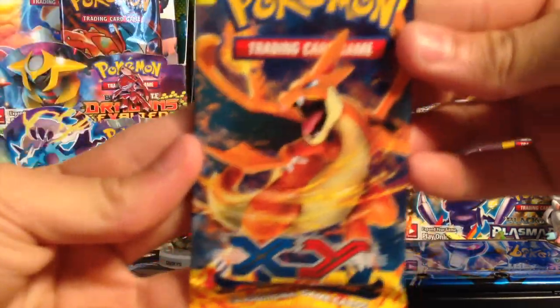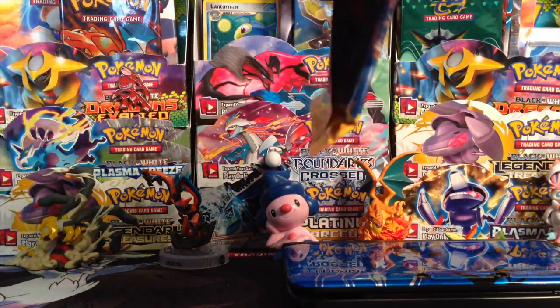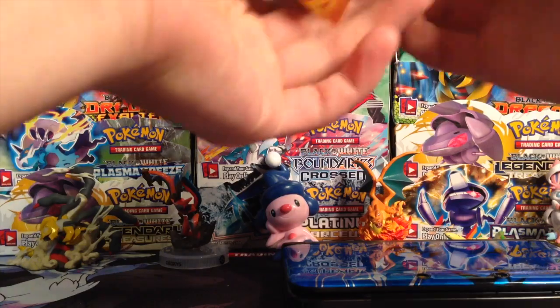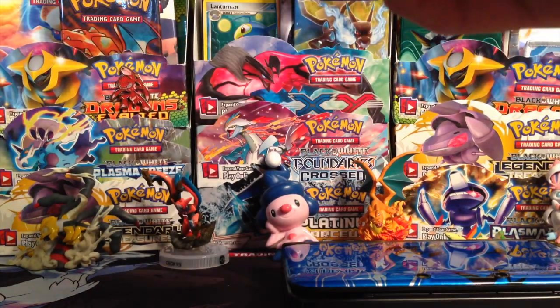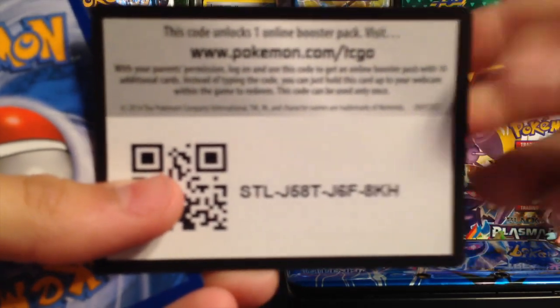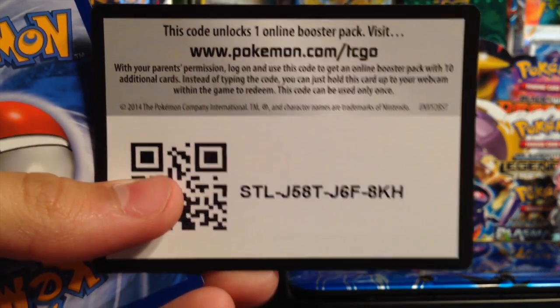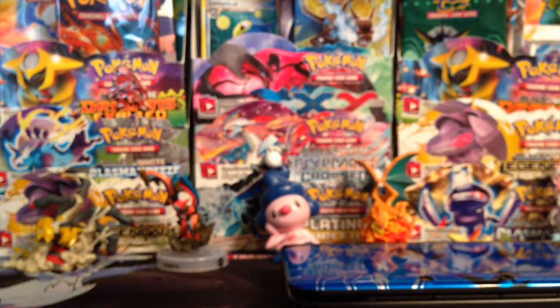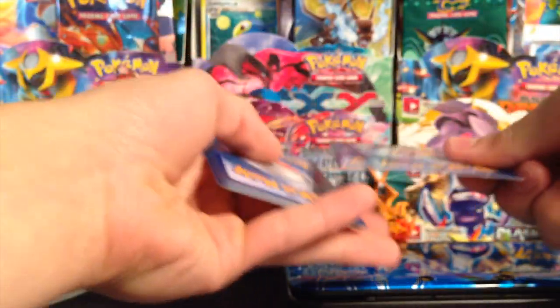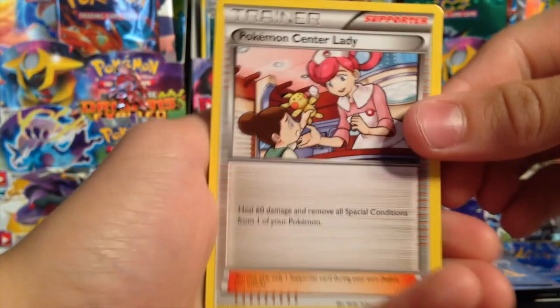Like I said, pretty awesome pulls in the first part — hopefully we can continue that. I'm gonna give away a code card right now. There you guys go — I'm obviously gonna crumble that up and throw it right in the trash. All right, so let's see the card trick. I don't know if I already did it — hopefully not, that'd be pretty bad.